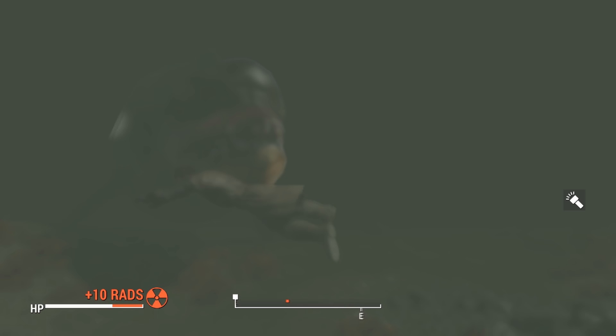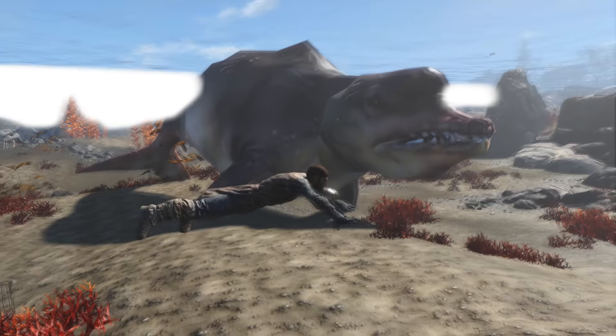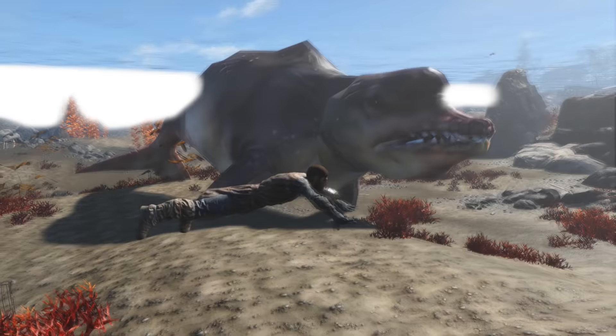For our last piece of cut content, we have the legendary ghoul whale — an aquatic creature living in the ocean off Boston Harbor. You can even hear some of the caravan guards at Bunker Hill mentioning it while talking about the mysterious monster. The guards described the creature as being ravaged by radiation and having grown massive in size. If actually implemented, it would have been a terrifying encounter, skulking around in the muddy water and striking you from out of nowhere.